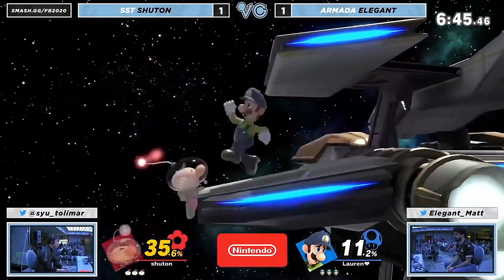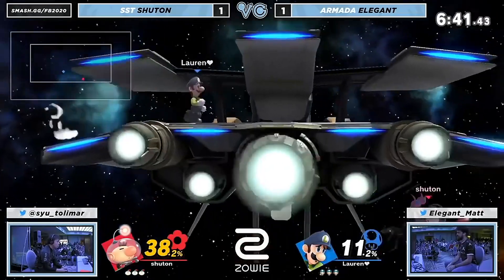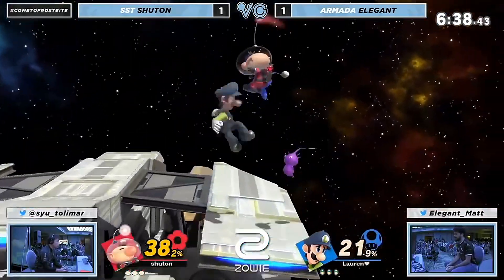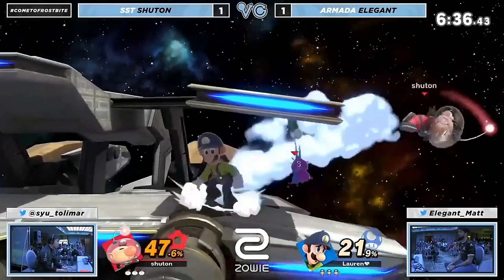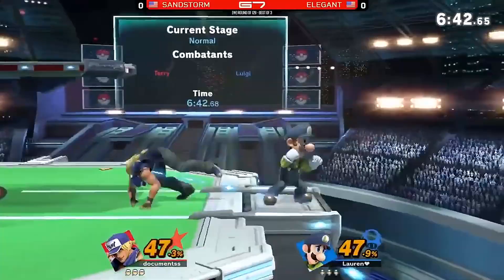Gonna get the dash attack — it's been a really interesting option. I was not thinking it when we were first talking about the set, but it makes sense. You cover so much horizontal area with a big hitbox in front of you to deal with those Pikmin. Those moves did the small, so very important — and there's the up beat! Ken Master.